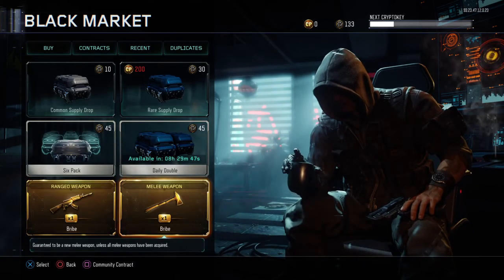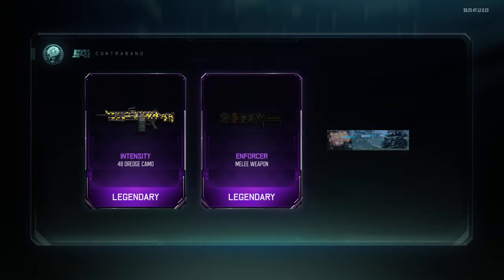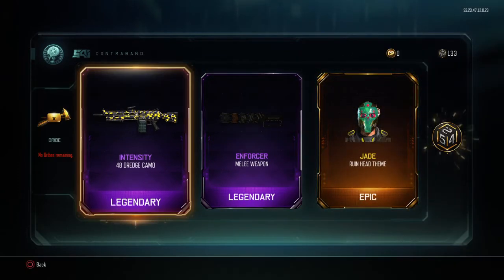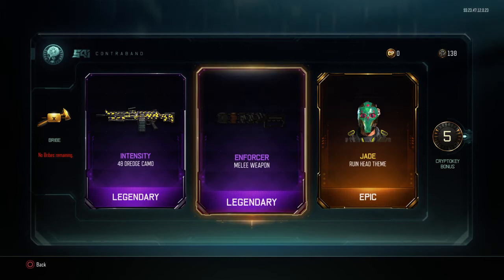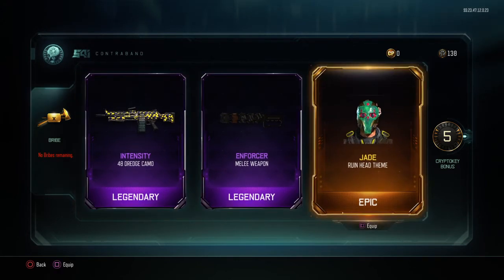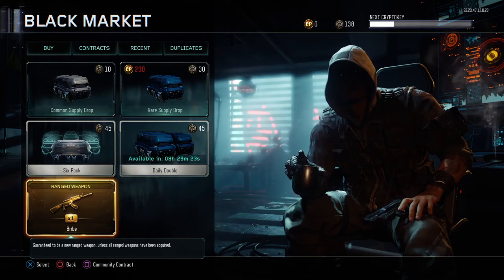Let's go for the melee weapon first — let's see what we can get. We're gonna get the Enforcer! Okay, not bad, not too bad. This is the one that makes the shockwave — it shocks people, if I'm not mistaken. Not bad.